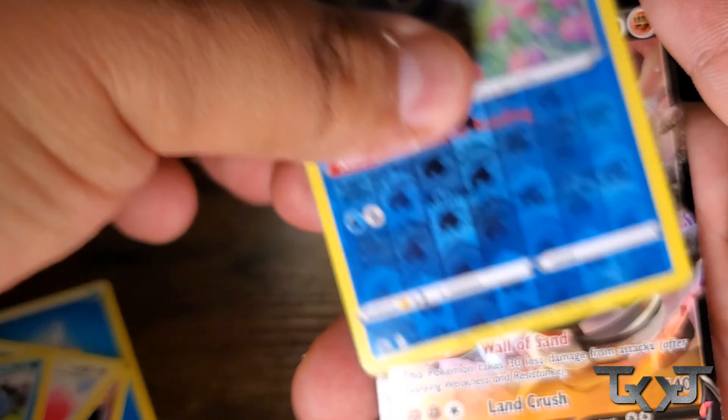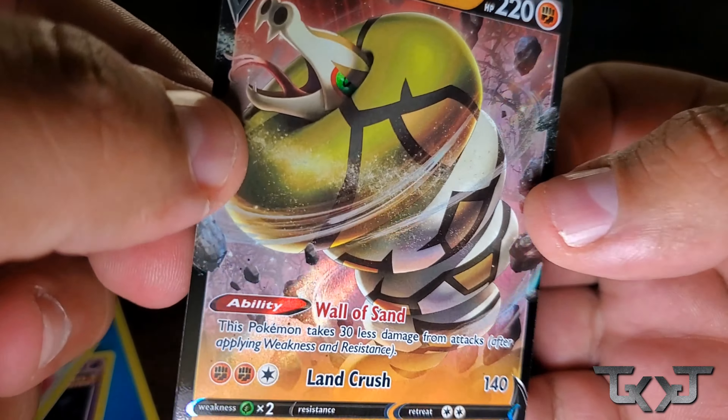Cast form and a Salamence V. Nice little Zacian box. But now we're about to get into the Lance's Charizard. Give us one second — that was just a warm up. So now we're getting into the next box.